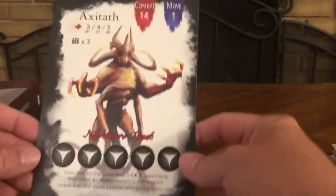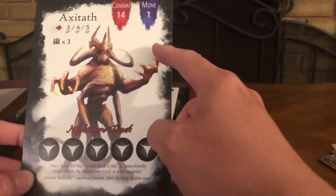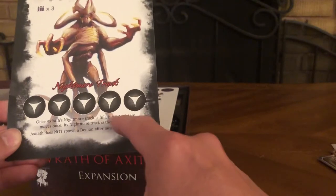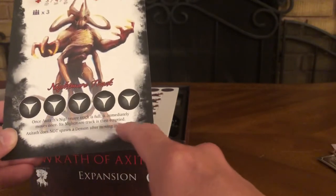Here's the information about Axitaph himself: combat 14 — huge numbers — movement one space at a time. Once Axitaph's nightmare track is full, it immediately moves once; its nightmare track is then empty. Axitaph does not spawn a demon after moving in this way. Nothing on the back.